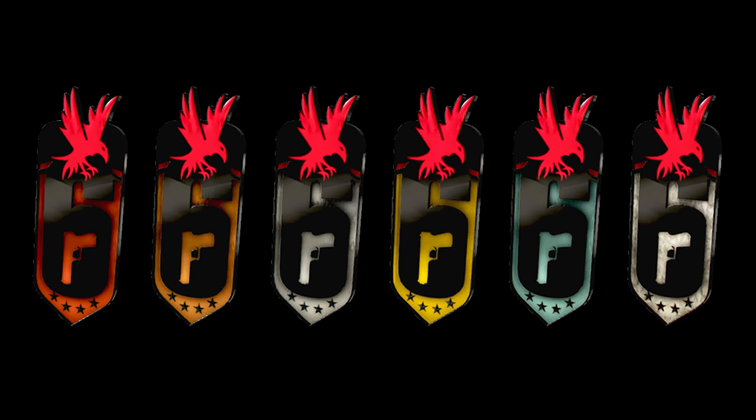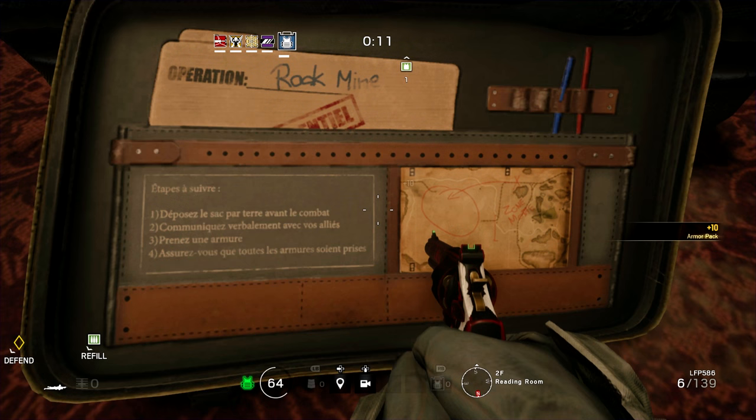We also got to see the new charms that came with the ranks. Rook's elite uniform also has instructions on it written in French.